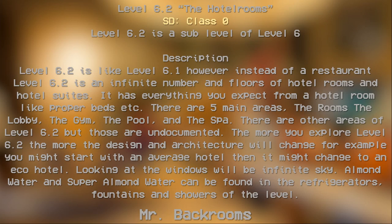There are other areas of Level 6.2, though those are undocumented. The more you explore Level 6.2, the more the design and architecture will change. For example, you might start with an average hotel, but then it might change to an eco hotel. Looking out the windows will reveal an infinite sky.